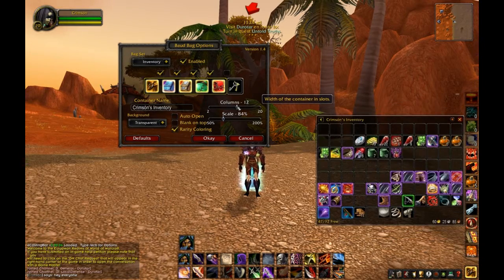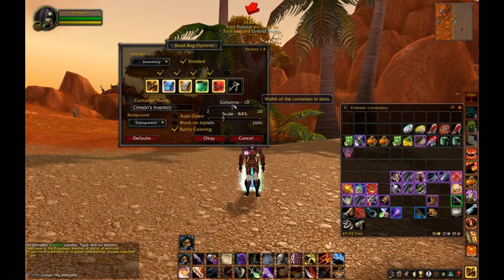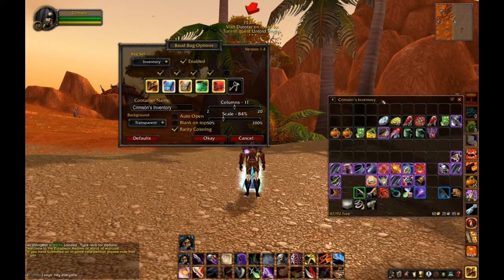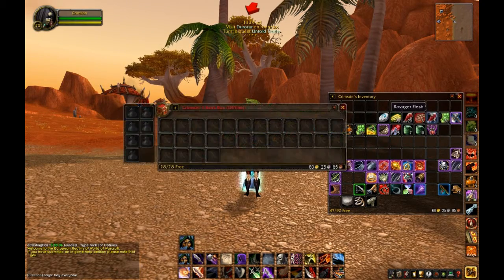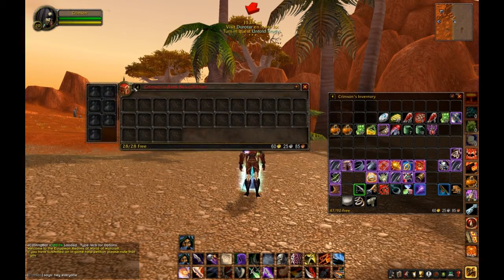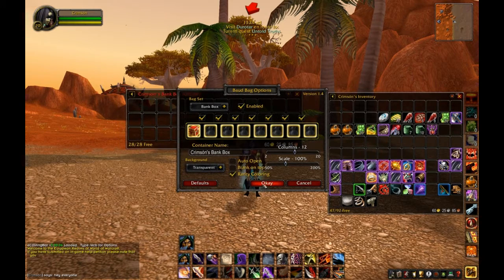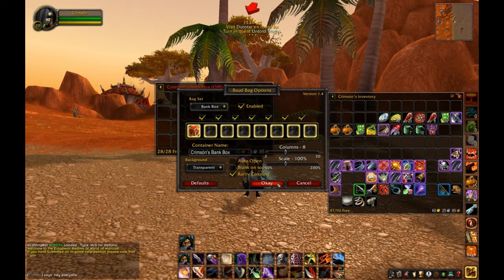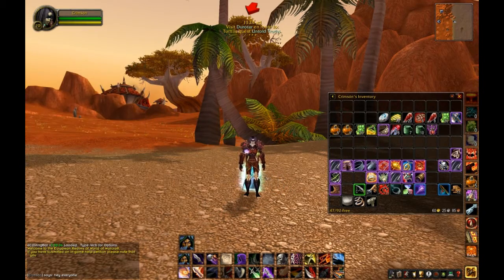I'm going to change the size to what I normally have. To make this video I reset everything and started from scratch. That looks pretty good. The cool thing you can do with Board Bag is look at your bank even when you're not at your bank — it's called an offline viewer. The moment you open your bank it'll update everything. So if I'm out and about and want to see what's in my bank, I can do that.